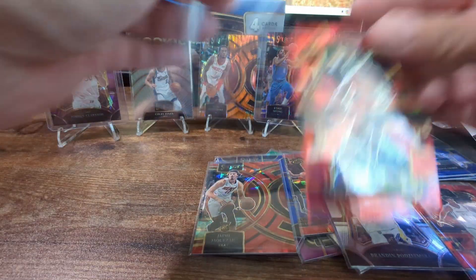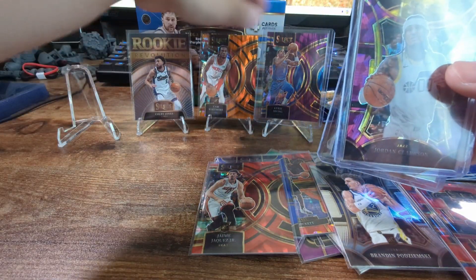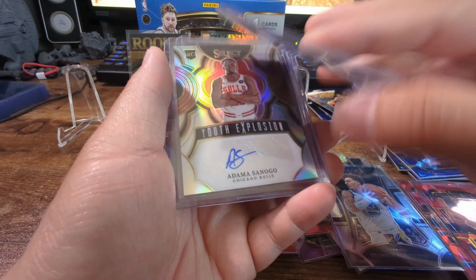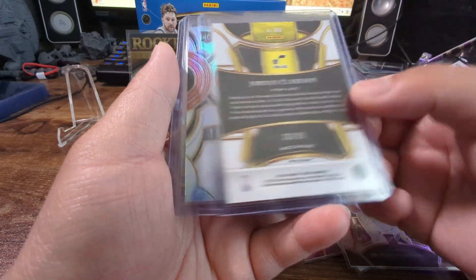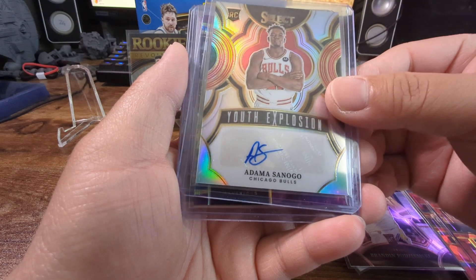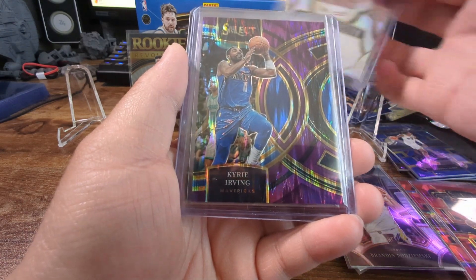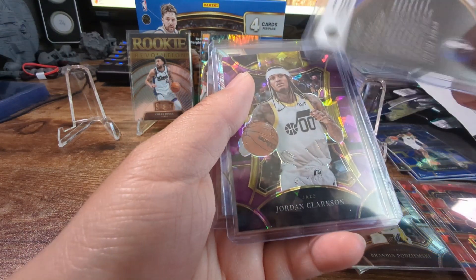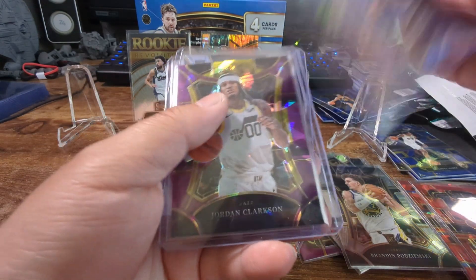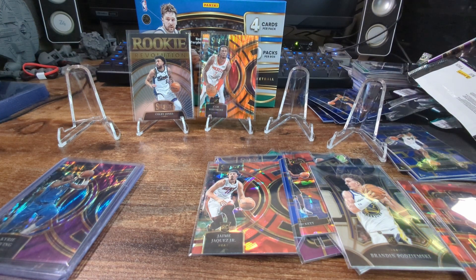All right let me show you guys our prized possessions - quick look. Purple cracked ice, 22 out of 99. Youth Explosion auto - Adamas Sanogo, it's not even numbered. And we got a Kyrie Irving's purple Premiere, 66 out of 175. So yeah, there you have it - not bad of a pull. Thanks for watching, remember to go follow me on IG and Whatnot, and until next time, see you guys!